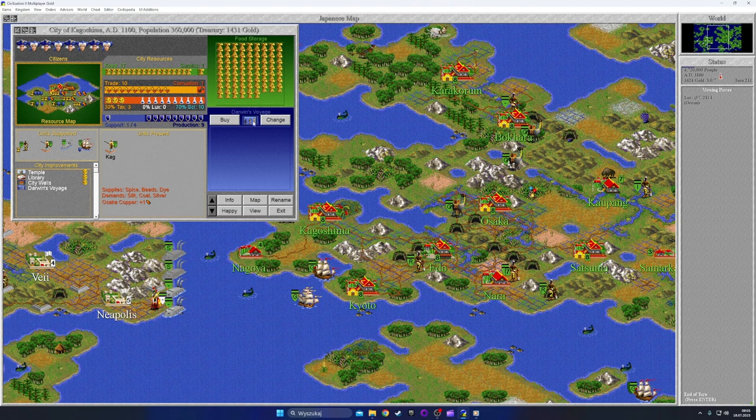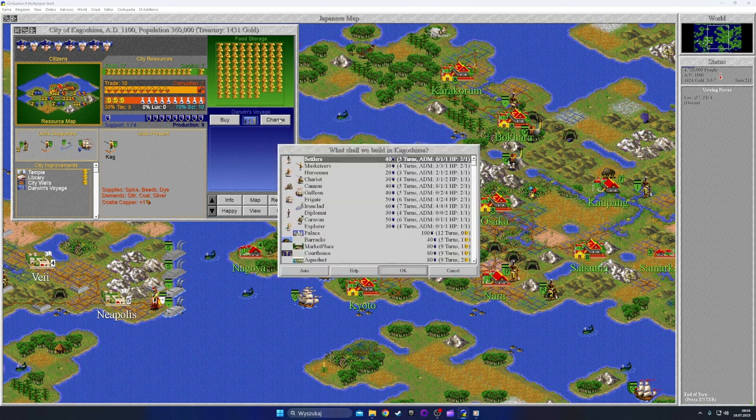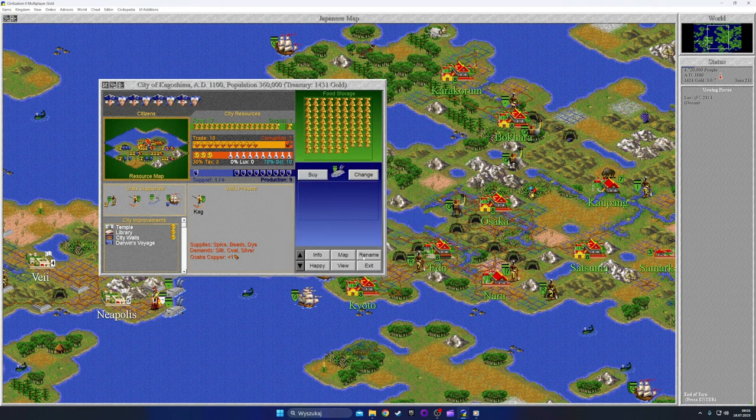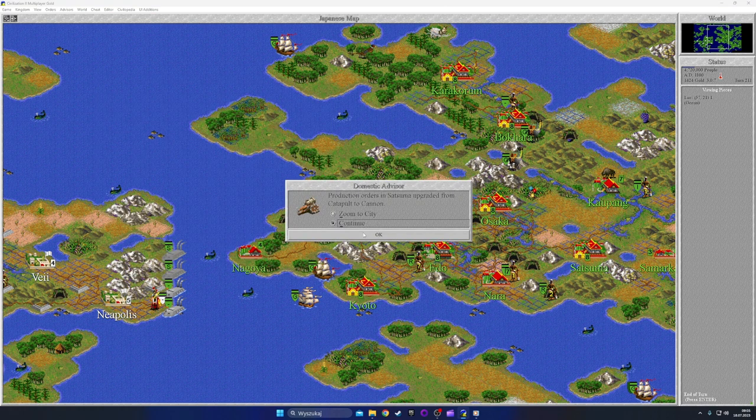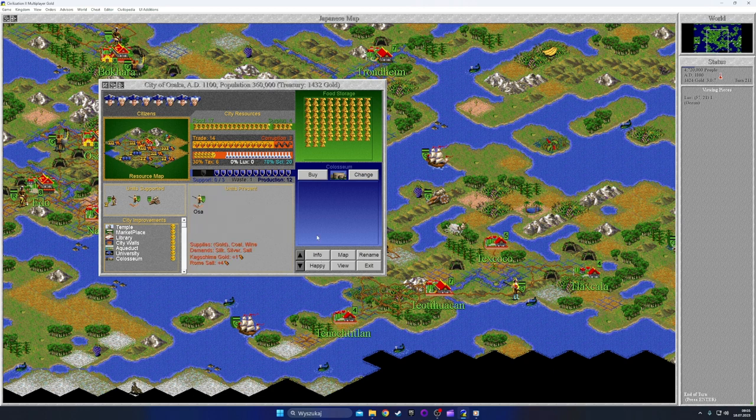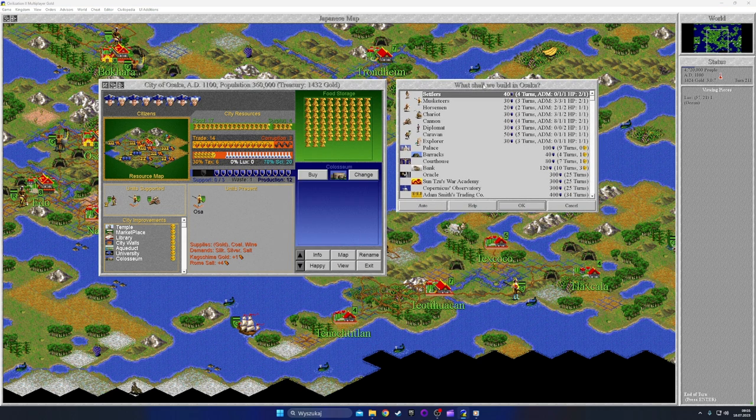Darwin's Voyage is done at Kagoshima — that's the first wonder of this city. It has a temple, library, and city walls, and it supports four units, so let's go for another ironclad. Osaka builds a Colosseum, giving us plenty of content people. Osaka has trade of 14, signs of 20, giving us six coins from tax. It has a marketplace, library, and university, so this city can focus on economy.